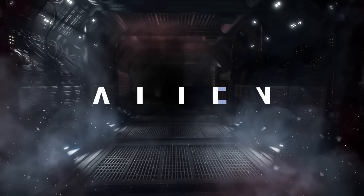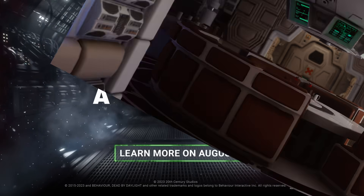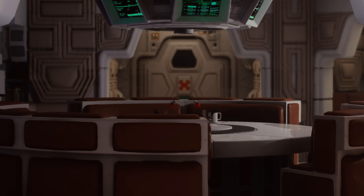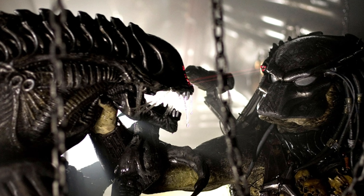Chapter 29 is revealed to be Alien, and this is really one of the biggest license holders that Behaviour has worked with in Dead by Daylight. In today's video we're going to go over the possibilities of this chapter, discuss the information revealed, and explore the aftermath of the situation.